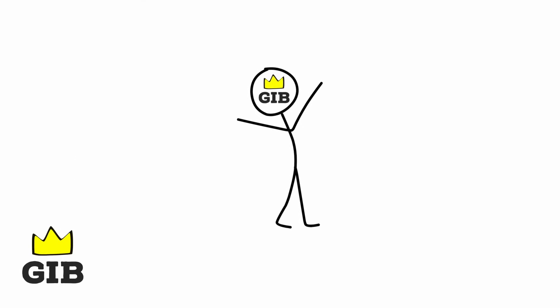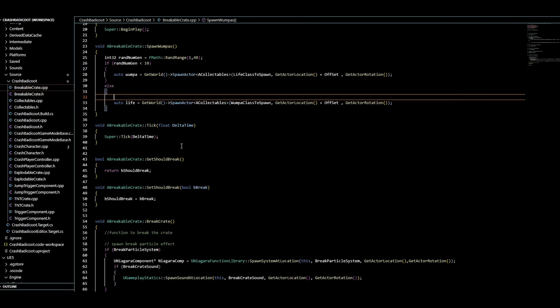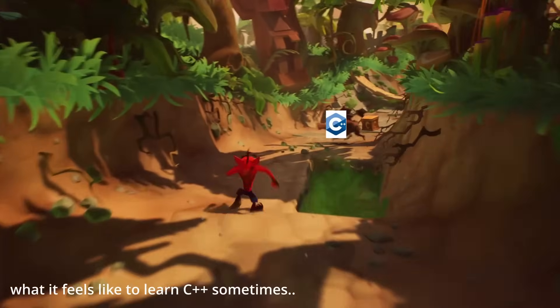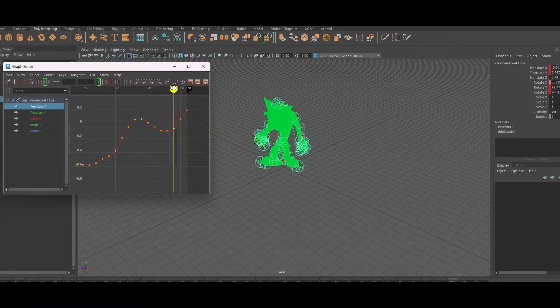Hi guys, it's Gib here and welcome to episode 2 of me learning game development while remaking classic games. My aim with this series is to show how a total beginner, like myself, can approach learning C++ game development by remaking a classic game. I will share all the difficulties and the reality of making a game as a complete beginner, plus a little bit into the mindset of how I approach challenges and problems.